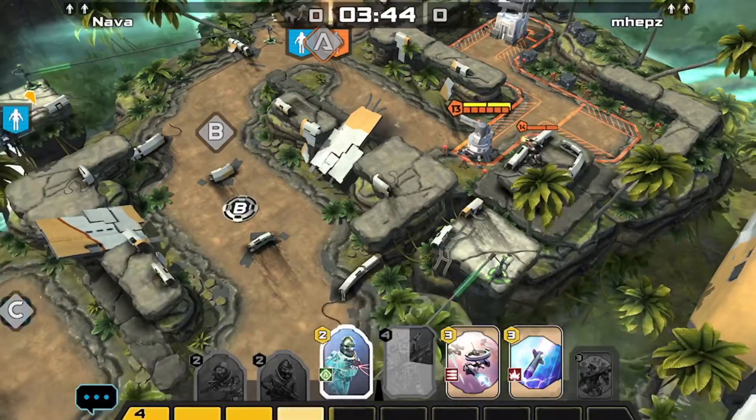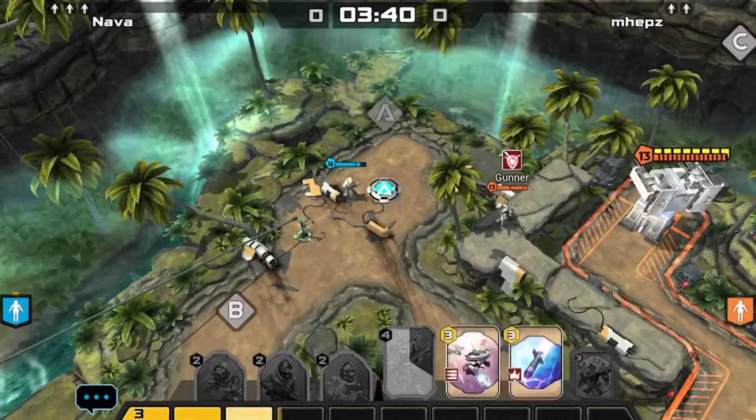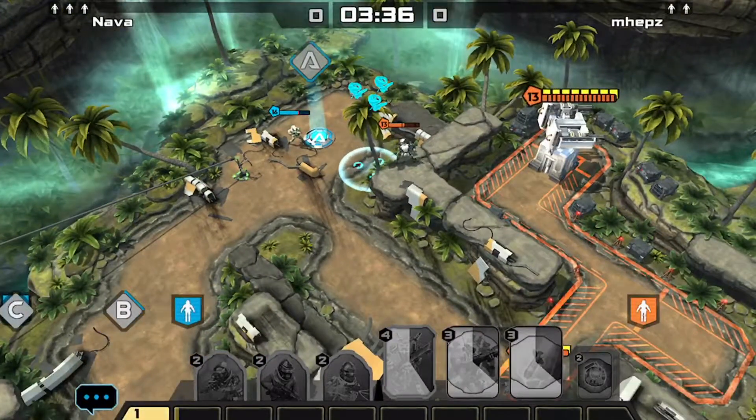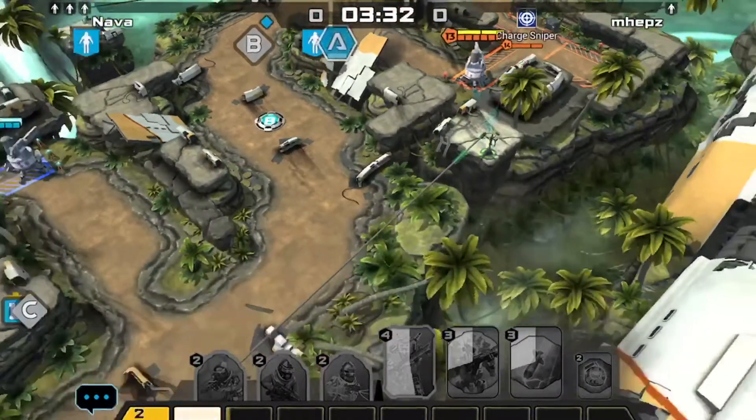I noticed that Charge Sniper is up ready to defend the turret, so I'm gonna go ahead and send Ghost — really useful for taking out those annoying snipers. Now he's gonna send Gunner to A, and I don't want Striker to die just yet, so I'm gonna help out with drones to get that upper advantage.